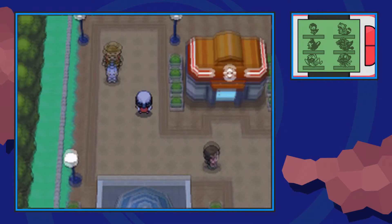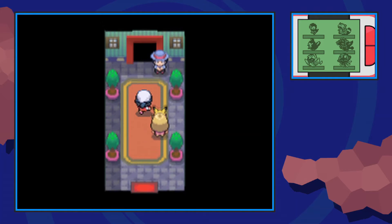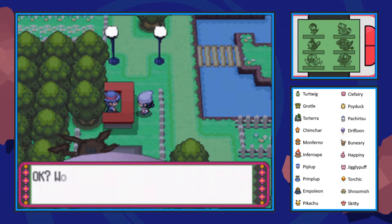We're going to start off by flying on over to Hearthome City and make our way north into Amity Square's west entrance. Now if you don't know Amity Square, to enter here you actually need specific Pokemon, believe it or not. On the right you're going to see a list of the Pokemon that are allowed to be brought inside of Amity Square.